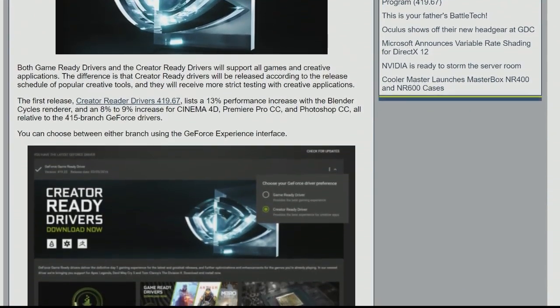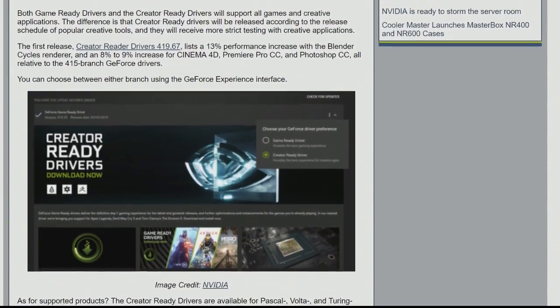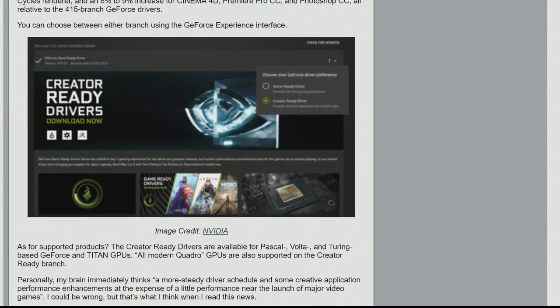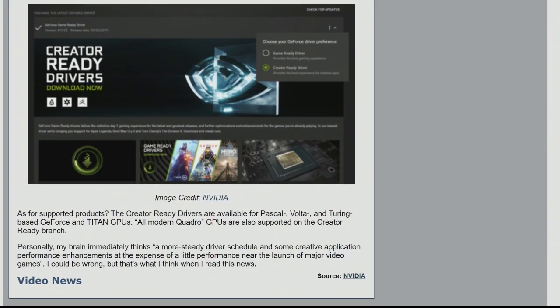We usually download game-ready drivers from NVIDIA, but the idea is that the Creator Ready drivers are going to — and I'm going to quote Scott over at PC Bar on this one — be released according to the release schedule of popular creative tools, and they will receive more strict testing with creative applications. So immediately you're already talking about a 13% performance increase with the Blender Cycles renderer, somewhere between 8 and 9% for Cinema 4D, Premiere Pro and Photoshop, compared to the previous generation 415 GeForce drivers.